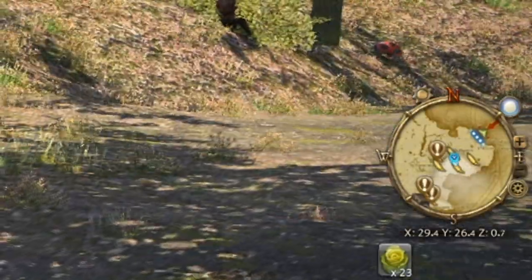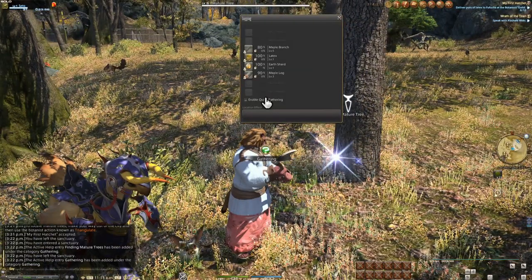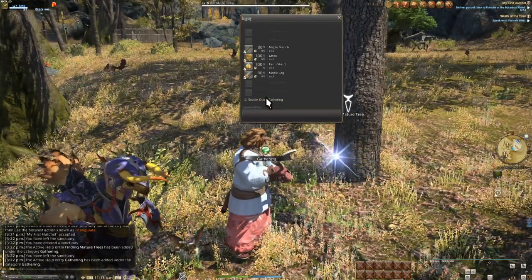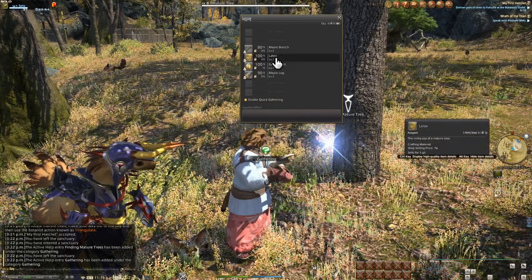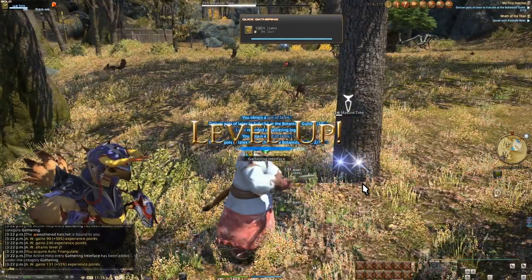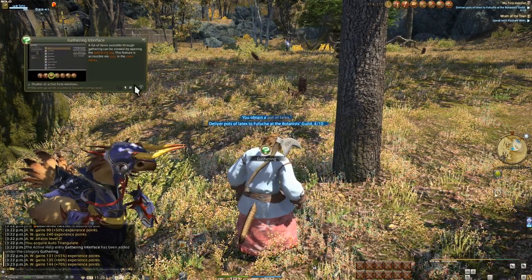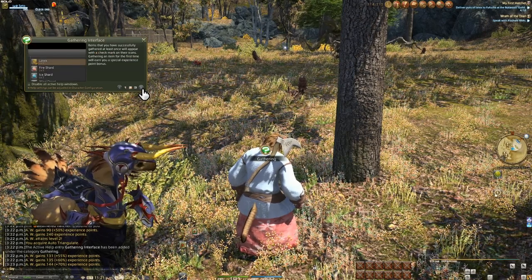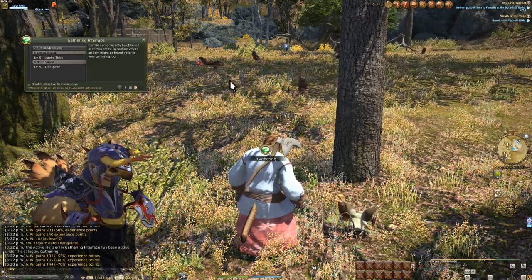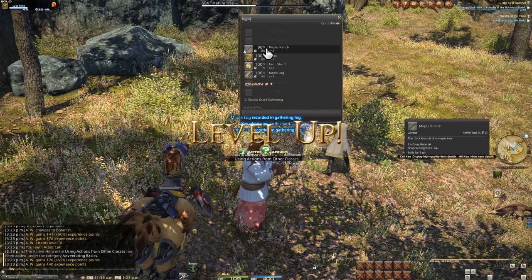Walk up to your first node, which appear on the minimap if you don't see any within your peripheral vision, and start gathering. Before going further, read your active helps. Here we have the gathering UI. Most importantly is the little checkbox at the bottom: Quick Gathering. Whenever this is on, the first time you click an item is the only time you have to click it, and it will constantly gather that one specific item until the node is spent. This will save you a lot of time as you progress. Without quick gathering, you'll have to click items over and over again, one at a time.